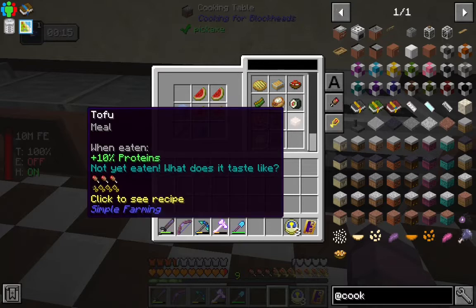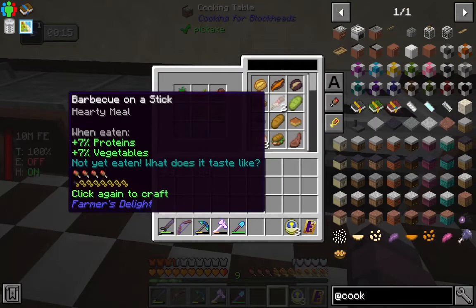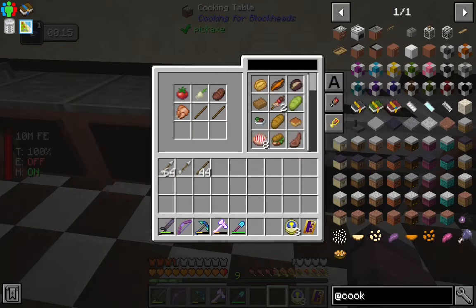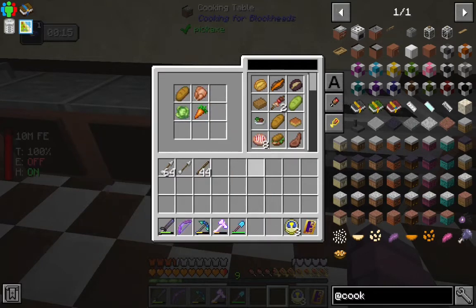We've got a good amount of different things in here now. This is really powerful. It does have one limitation — it doesn't do multi-step crafting. So if we just had raw beef in here instead of steak, we wouldn't see certain recipes. But still, very powerful. Chicken sandwich? I want a chicken sandwich.